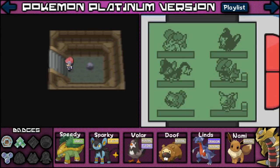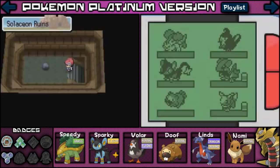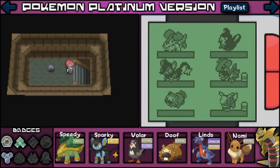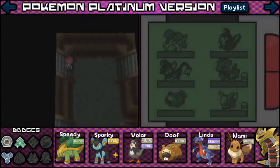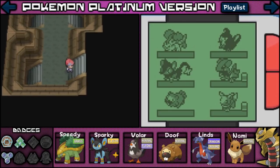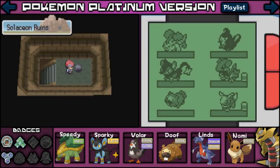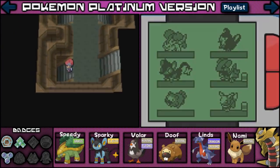I don't really need to evolve it into, you know, whatever the electric one is — a Jolteon, that's what it is. I guess there are a bunch of hidden items in here, but you've got to figure out which path exactly you want to take. And that's a little bit confusing for me right now because I don't know which exact path to take.